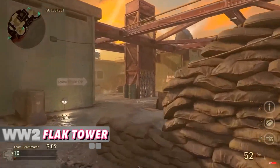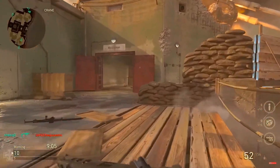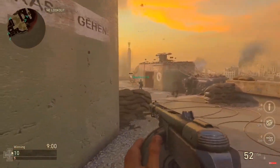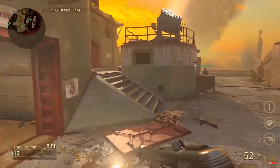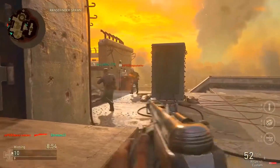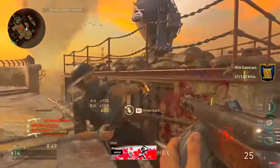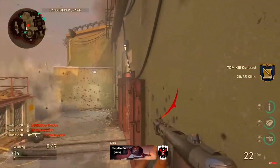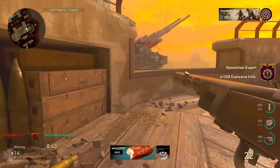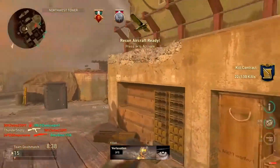World War 2: Flak Tower. Honorable mention to London Docks. Flak Tower was very symmetrical, which makes the map balanced with no advantages to spawn on one side or the other. There are many maps with issues of one team being screwed if they get the wrong spawn — a great example is Outback to Fortress from Modern Warfare 2022. Flak Tower is very similar to Hijack from Black Ops 2, with two buildings facing each other in the middle at higher ground and two thin lanes on the outside. But Flak Tower does have areas with longer lines of sight, allowing for more diverse playstyles.